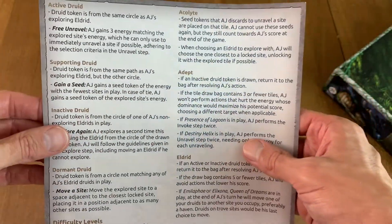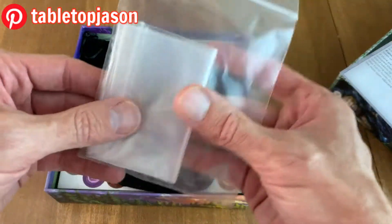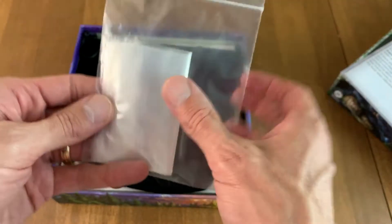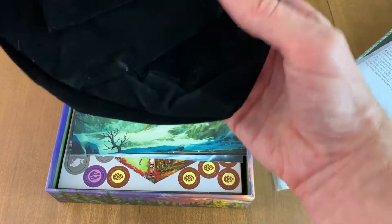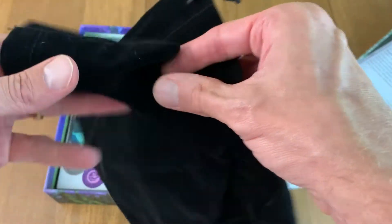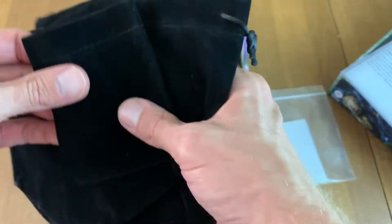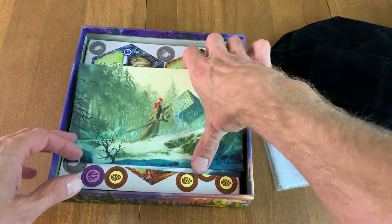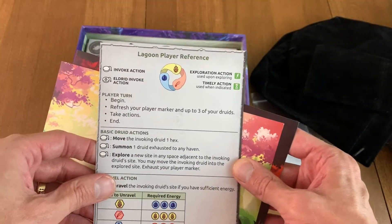All right, enough of the book. And what is this? Must be a little cheat sheet. We've also got bags — that's cool, that's actually pretty thoughtful of them. A nice fancy bag, kind of like what comes in Horrified or Talisman: Legendary Tales. And now what do we have here — these are player cards, player reference.